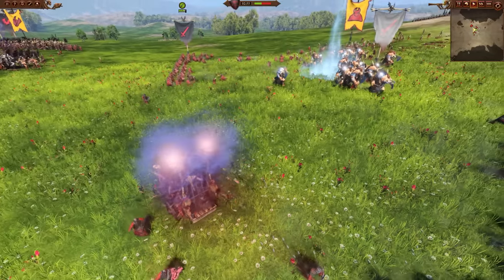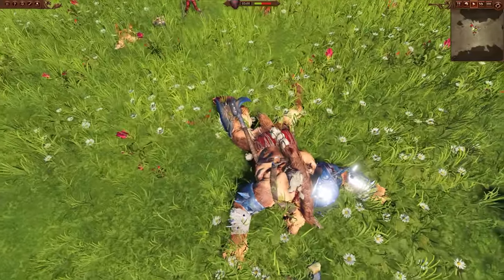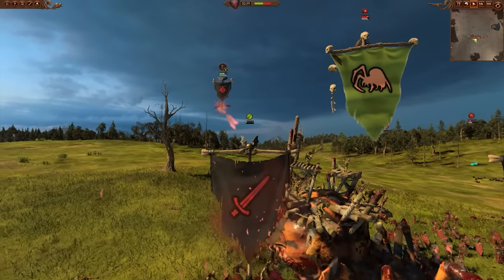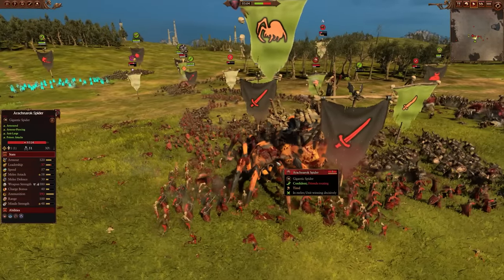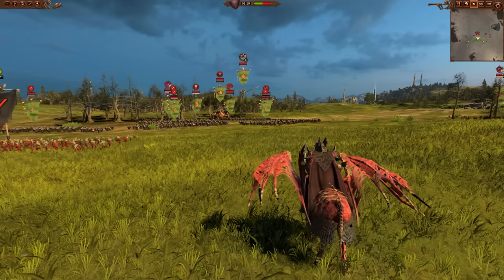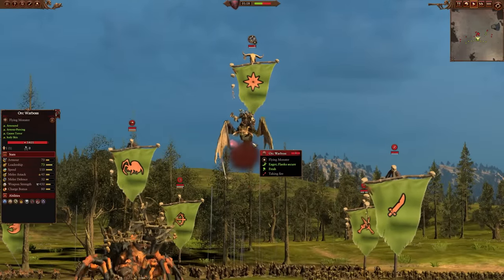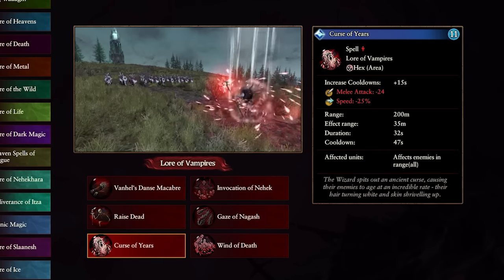The bigger the target, the easier it is to hit and land all five projectiles to maximize damage. You could also use it against monstrous infantry, cavalry, or even regular infantry. One important thing: Vampire Counts generally have a weakness against large enemies without much anti-large, and this spell provides that. It also offers some anti-air since Vampires lack missile or artillery units — flying units can be a problem, but Gaze of Nagash can shoot them down.